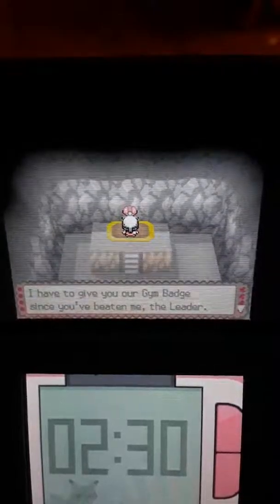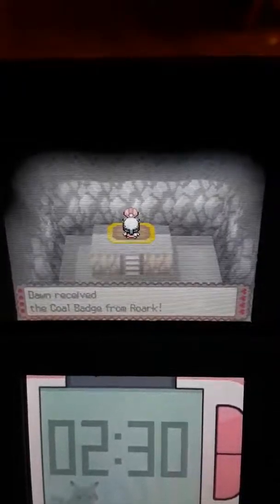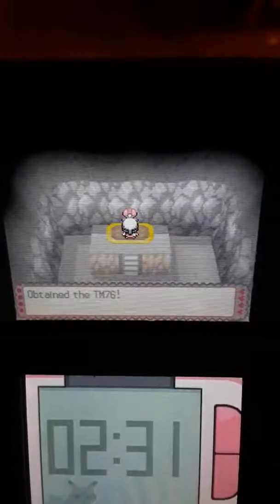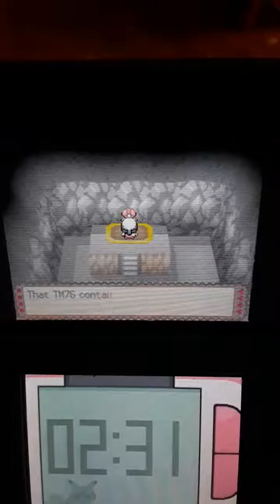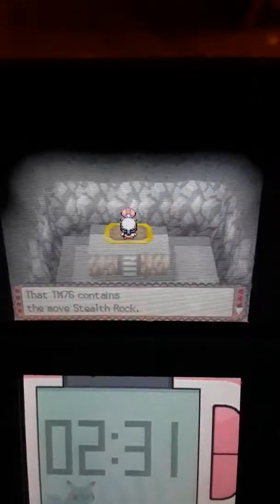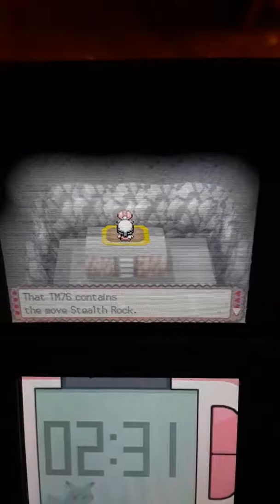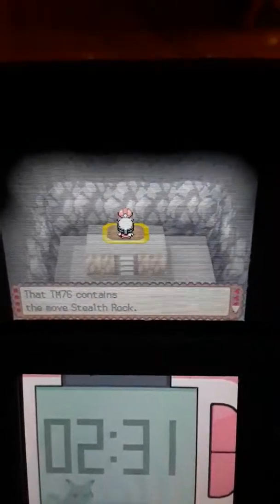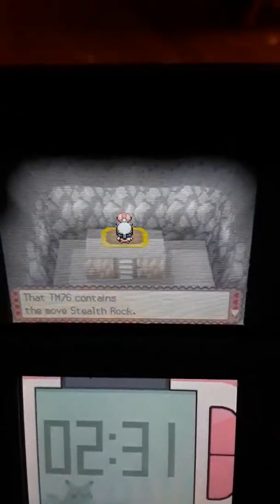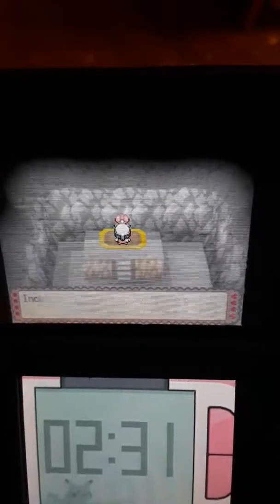Now he has to give me the gym badge according to Pokemon League rules. Here's my Coal Badge! Having the Coal Badge means your Pokemon can now use the hidden move Rock Smash outside of battle. I should take TM76 as well. There's an ambulance in the background — this seems to be a common thing with my videos. Every time I'm doing a video, either an ambulance, motorcycle, or something gets in the way. But it's okay. TM76 contains Stealth Rock, and it inflicts damage on foes that switch into battle — it's a pretty good move.